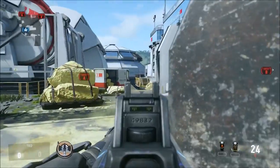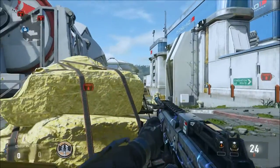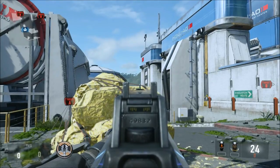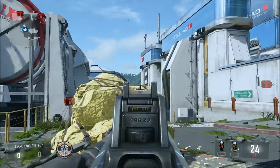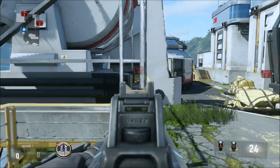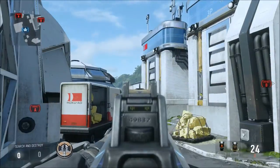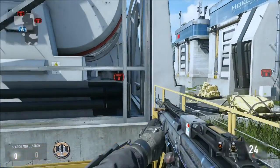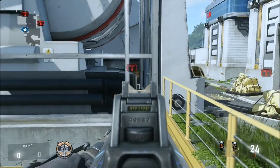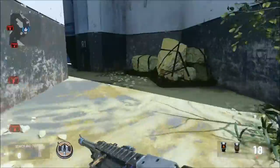If you have a sniper on your team, you'll probably go back here — this is the easiest way to watch the cross, to see if people cross or not. Then if you don't notice anybody crossing, get behind this rock and pre-aim that top building, because more often than not there's going to be somebody who peeks it to try and snipe you back or call you out. This is also a really good line of sight to watch the bomb. You can see people run up and lie down to plant, and then just shoot them in the legs and get out of there.